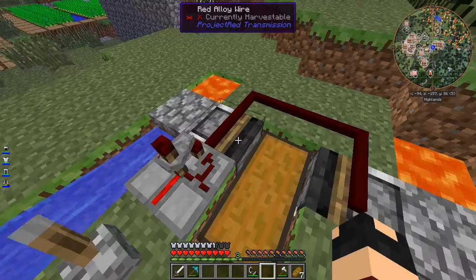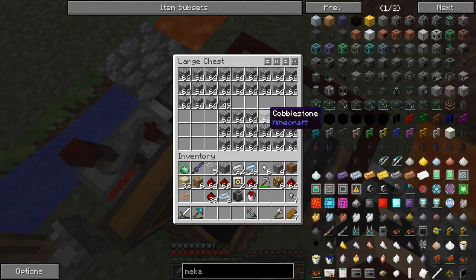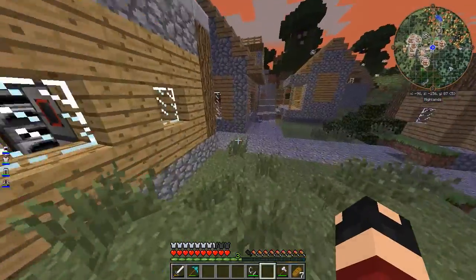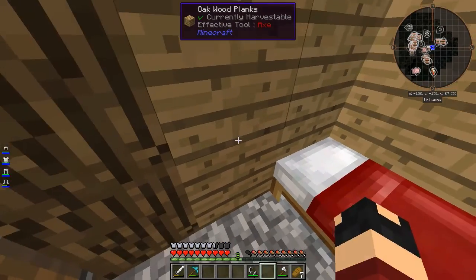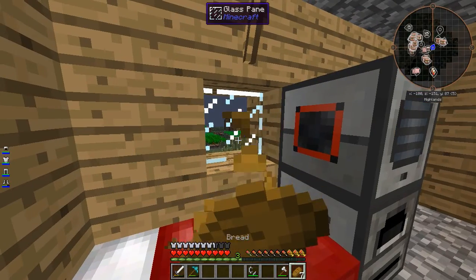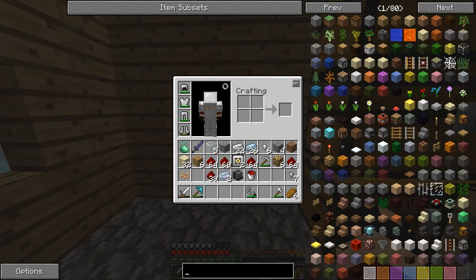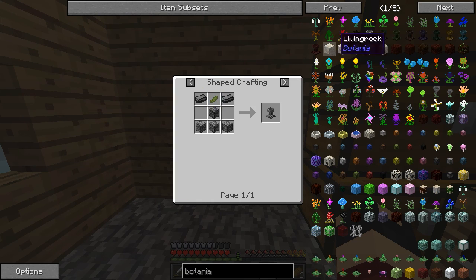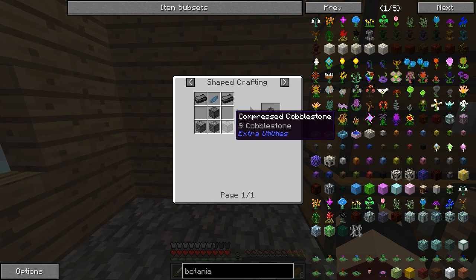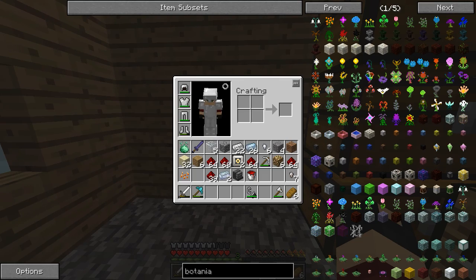Off-camera, I also added a timer with a little bit of red alloy wire and two block breakers going into this chest. This will help us later for a massive amount of cobblestone needed to get into Botania and other things, because Botania needs the Petal Apothecary, which needs the Arcane Stone, and then the Double Compressed Cobblestone. So we have to make a bunch of cobblestone.